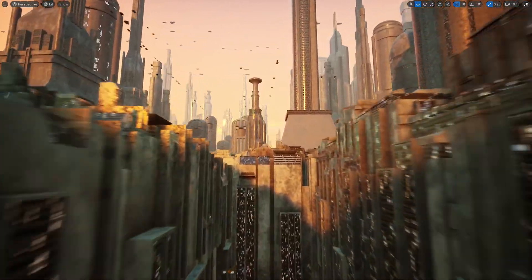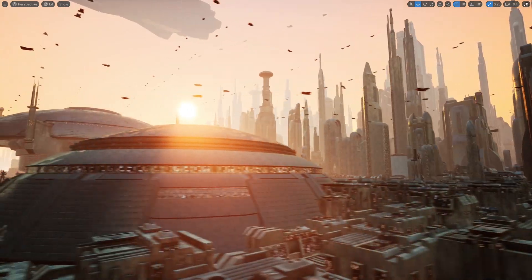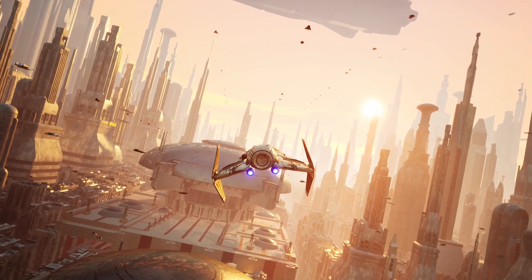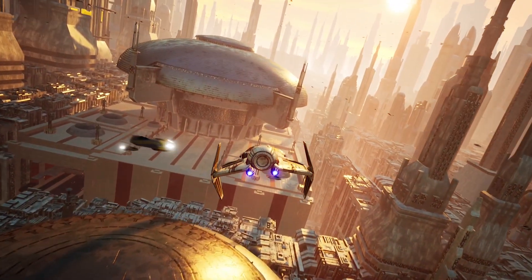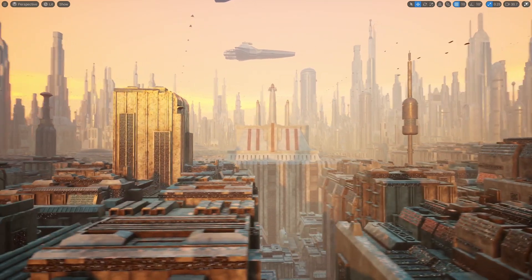Hello guys, welcome back to another video. Today I want to be checking out Coruscant from Star Wars inside of Unreal Engine 5.2. This is a completely free project that you can download and check out, and there are so many free assets included. If you are familiar with the Star Wars universe, you'll probably recognize even some of the buildings that you see here.